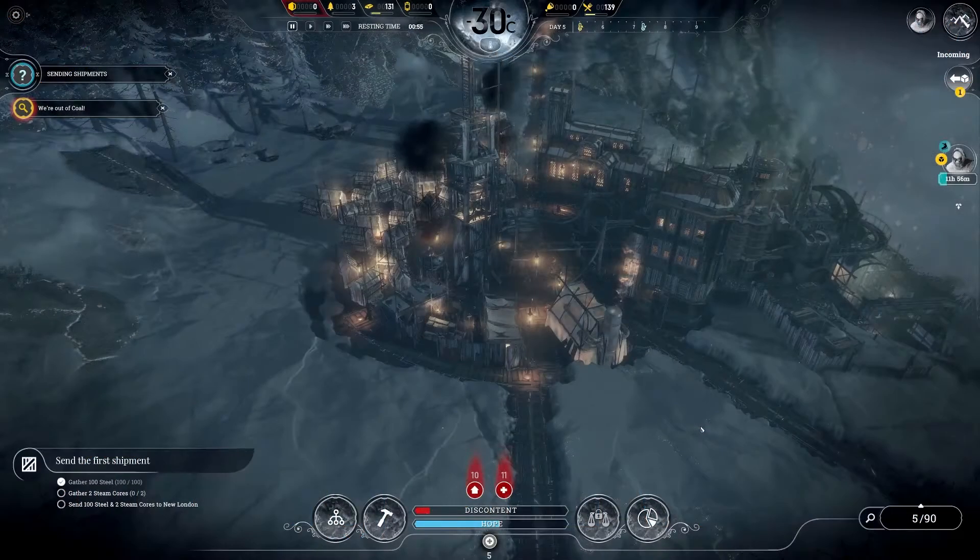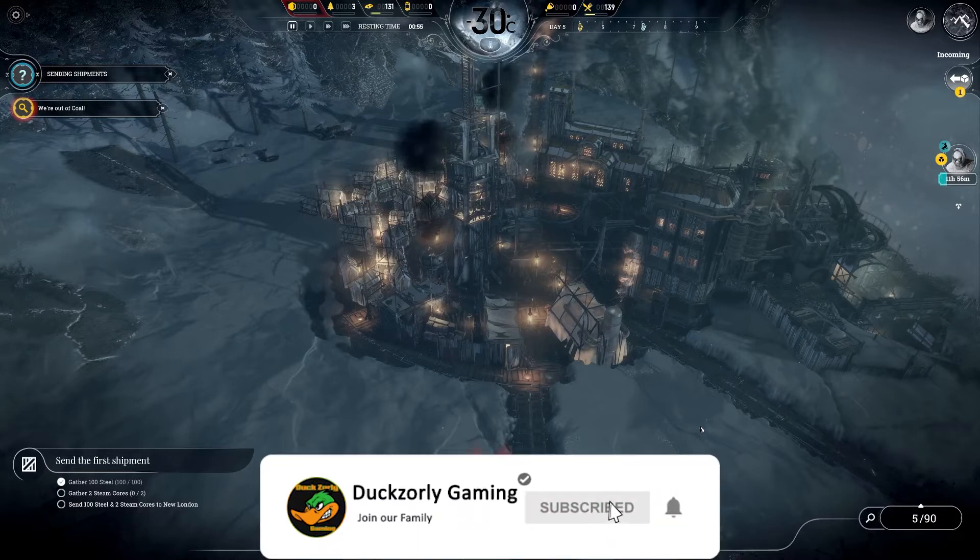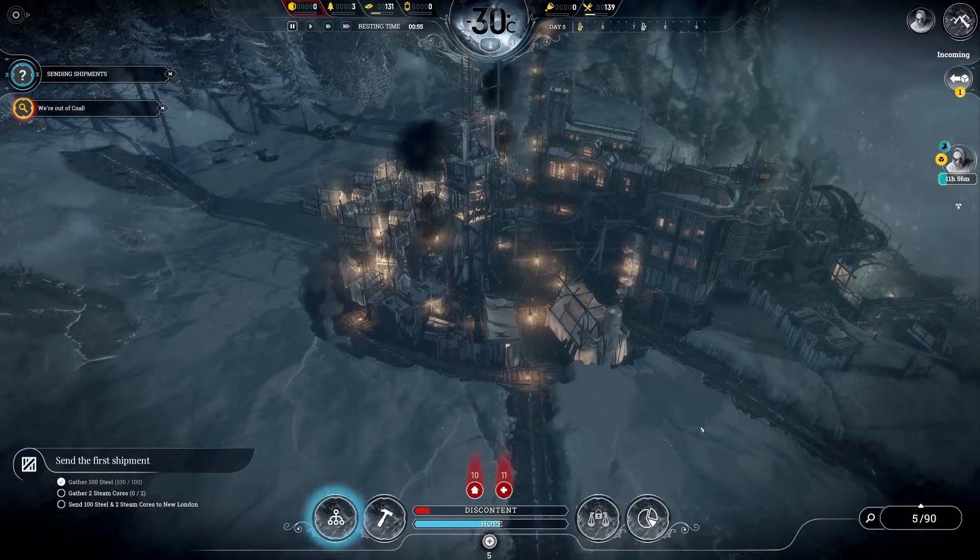G'day and welcome back to DarkSolarGaming and Frostpunk. We are back playing Frostpunk On The Edge, the new DLC from 11-Bit Studios. Thanks again to 11-Bit Studios for giving us a copy of the DLC — it is available effectively now, 20th of August. Go check Steam, and if it's available, chuck your coin down and grab it. You won't be disappointed.